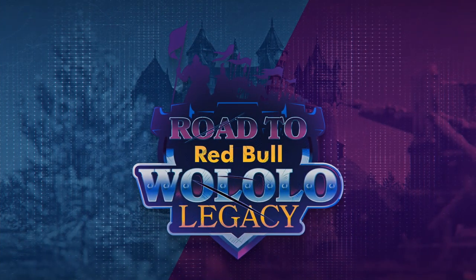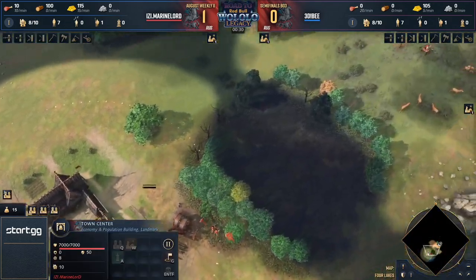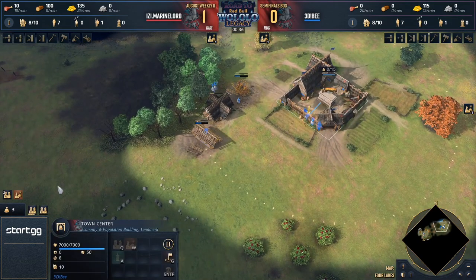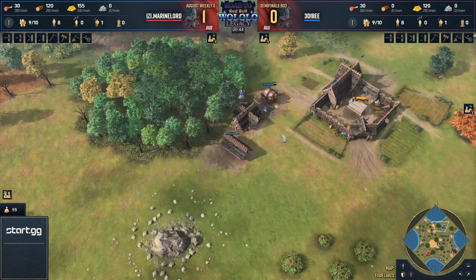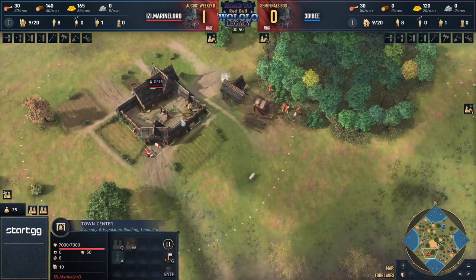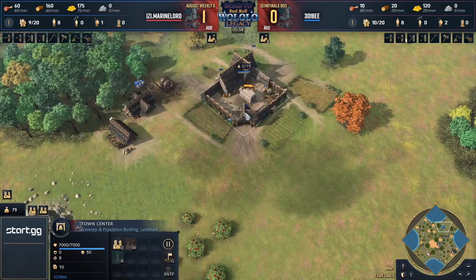We're starting game number two of marine lord versus b, it is a Roost mirror on Four Lakes. Keep an eye on those deer because they're going to be chasing after them trying to get that bounty — there's plenty to be had. B is on the northern side with blue, marine lord down south in red. Scouts train a little slower than before, so the use of your initial scout has amplified importance. Marine lord is opting to go for a lumber camp, not a hunting cabin — very different approaches taken by the two players in dark age.